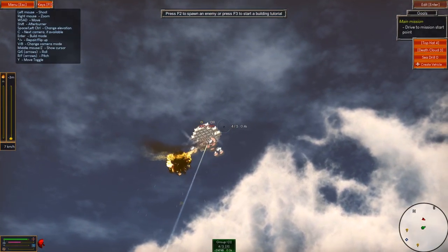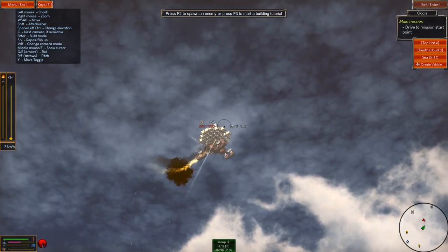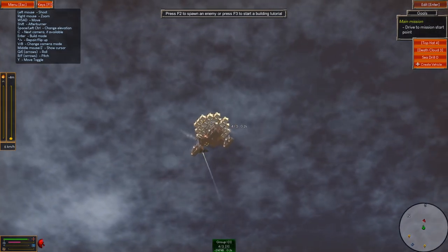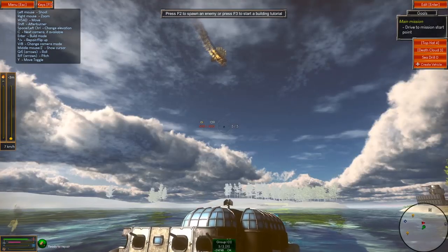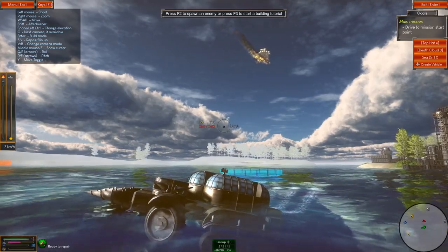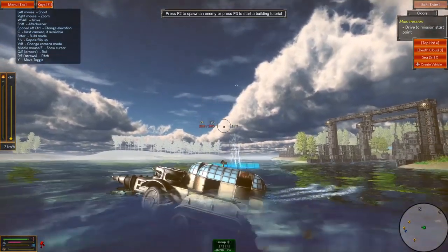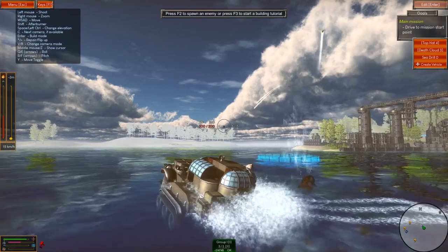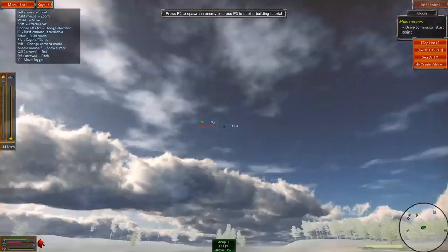Come on, over there — it might be trying to escape. Maybe it's repaired itself; I know I can repair my vehicle when not under attack. Is it escaping? There are other vehicles around — the top hat and the death cloud somewhere. We may have just gone beyond draw distance, so it might have just gone. It's still firing at us but seems to have vanished.